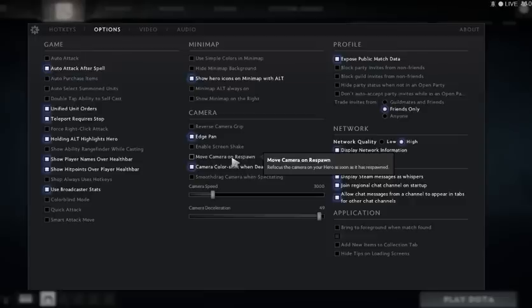Move camera on respawn is really the worst option you can click. Let's say you're dead, watching your team fight, planning where to TP and blink — this option will suddenly move your camera from the fight back to your hero on respawn. I really hate that, so I don't use it.